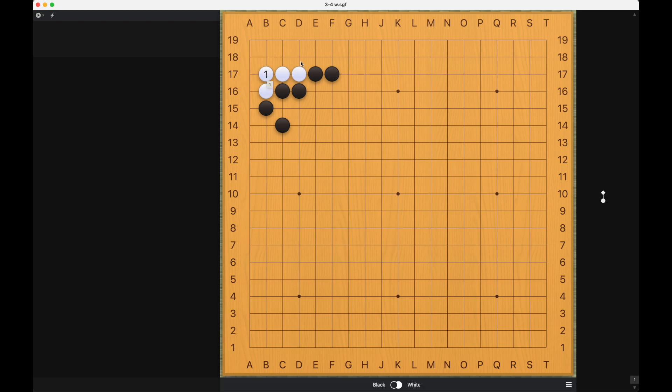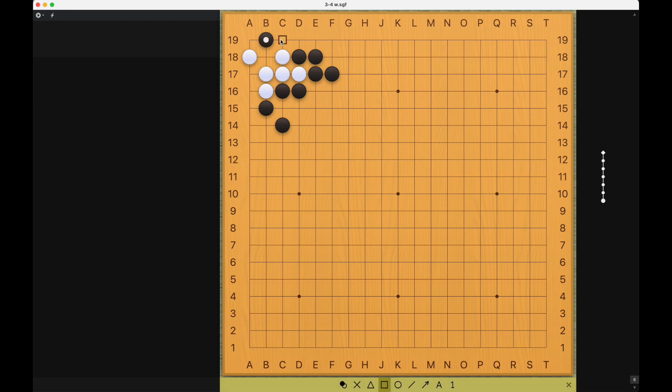Once again Black will fail. The wrong move for White will be to connect, because this pattern — please remember — is not enough for a living shape; White's eye space is too small. If White tries this, then Black will play here, and White needs both of these points to survive but cannot occupy both with one move, so White will die. Those are all the main variations for this problem — hope you liked them, and thank you for watching.